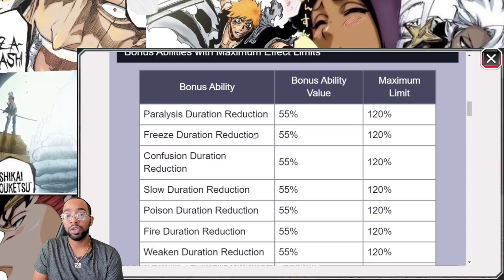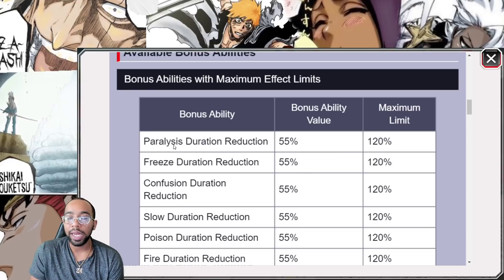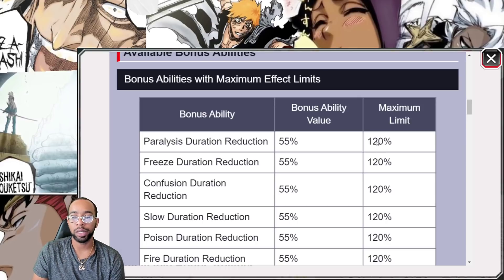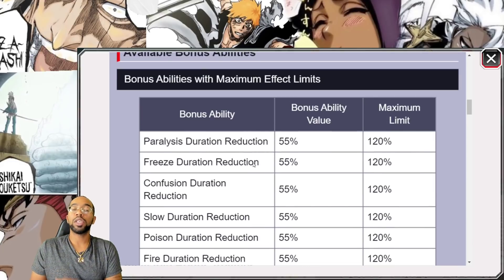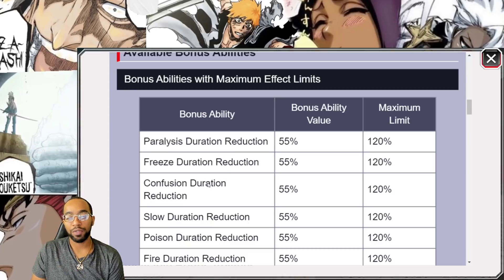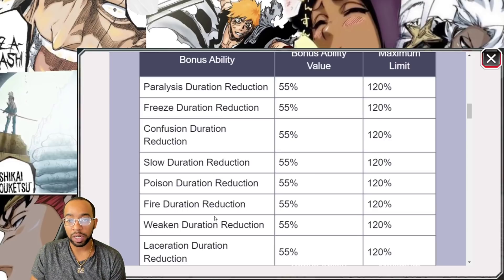Now, there are some things that need to be addressed. You can equip double of these bonus abilities. What you guys need to realize is this top category says 'bonus abilities with maximum effect limits.' You can clearly read 55 paralysis duration, but the max limit is 120. Obviously over 100% is more than you need, but you could go with double 55 paralysis duration and have 100% if you wanted to — though that's two skills and requires level 30 just for full immunity.